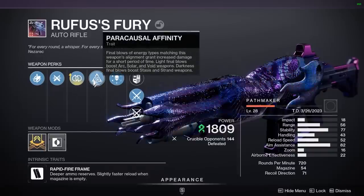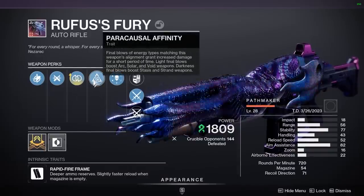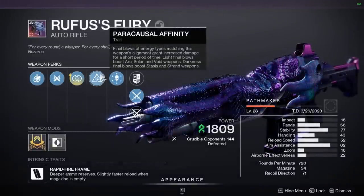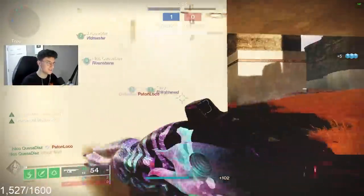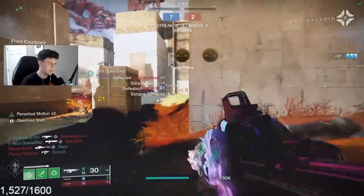Instead, you can use something like paracausal, which I had no idea was actually really good. It's basically kill clip without having to reload. Shout out to everyone in my chat that suggested I take off target lock — I think the gun's a lot better now. I want to show you guys some gameplay with this thing, so without further ado, let's get into it. We will forget about yesterday. Yesterday never happened. Today will be a good day. We will pop off, get a lot of kills.